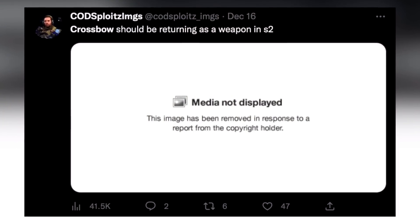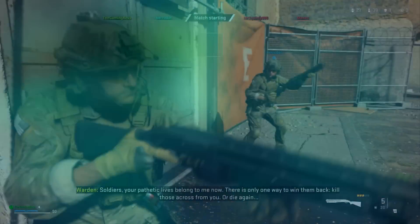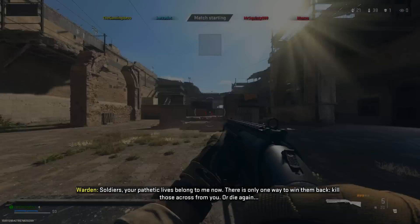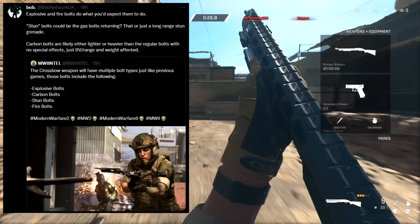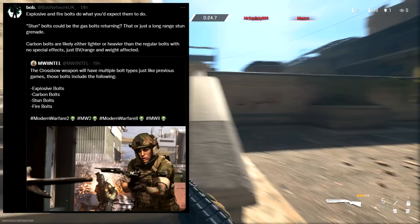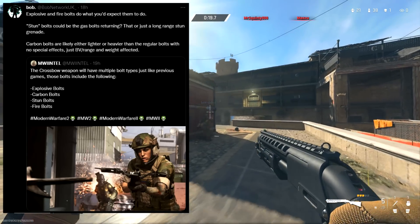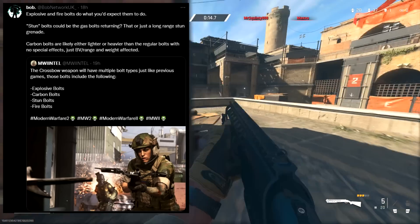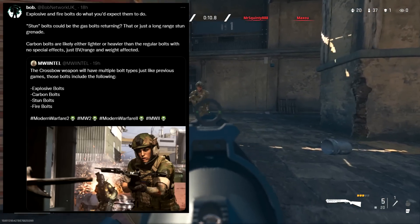The final weapon found in the files is the crossbow. You can actually get the crossbow in the campaign as an early preview, but it's coming to multiplayer and Warzone as well. Multiple bolt types have been found in the files: explosive bolts, carbon bolts, stun bolts, and fire bolts. The explosive and fire bolts will probably do what you expect. The stun bolts could function like gas bolts returning, or just as a long-range stun grenade. Carbon bolts are likely lighter or heavier than regular bolts with no special effects, just bolt velocity, range, and weight affected.